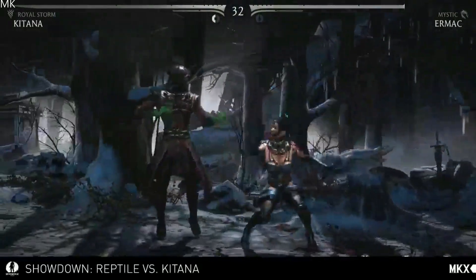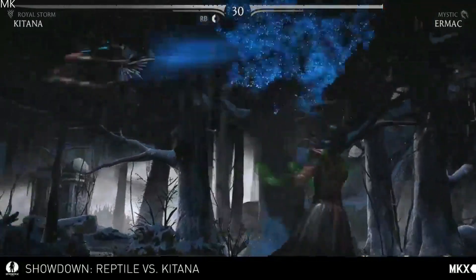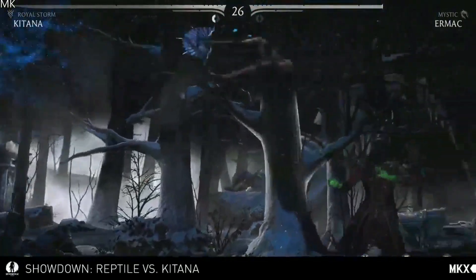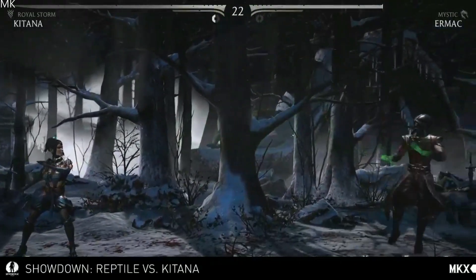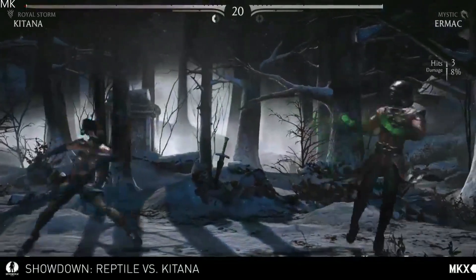Then you have the square wave attack — great for getting in or also getting away. This version of Kitana has the most airborne moves: she has the float, the square wave in the air, and the phantoms. You can do a lot of combos that way. This move really controls everything above you, so she's very threatening if you jump mindlessly.